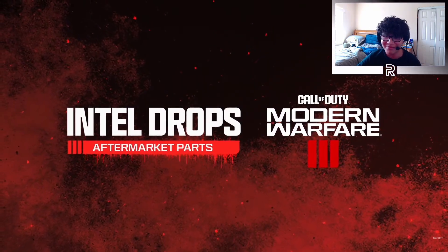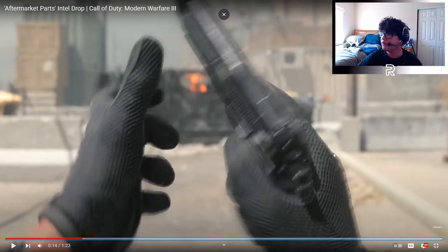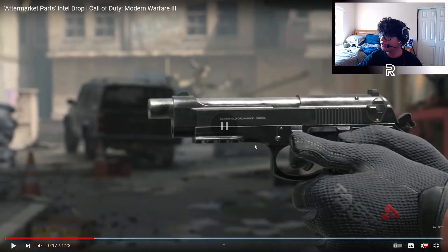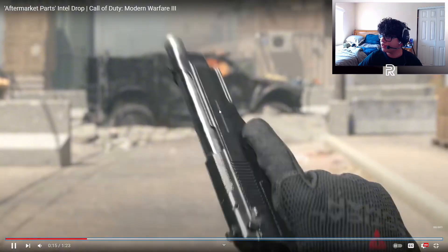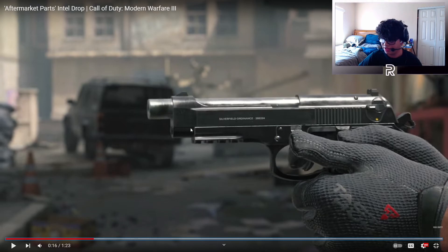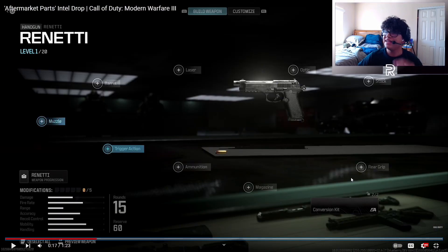Aftermarket parts are a new option within Gunsmith. First off, it looks like we've got weapon inspects right off the rip. This is the Renetti right here and it looks like it's a burst fire mod — not fully auto. If you count the shots: one, two, three — yep, this is a burst fire Renetti. So it looks like there are going to be a bunch of different fire modes available for the gun.